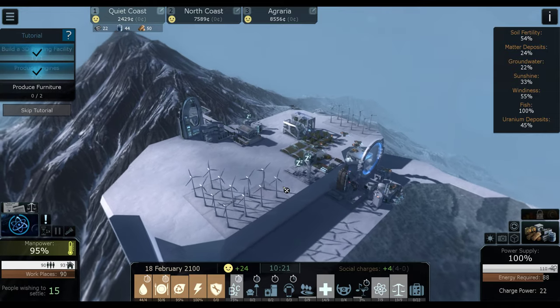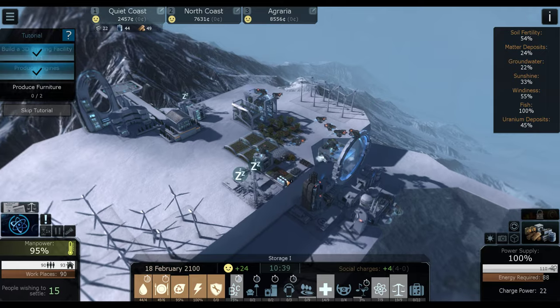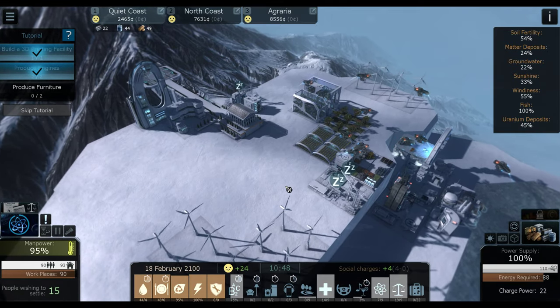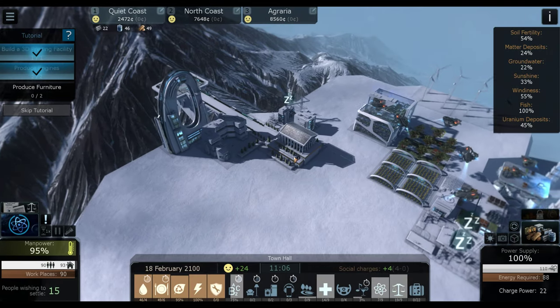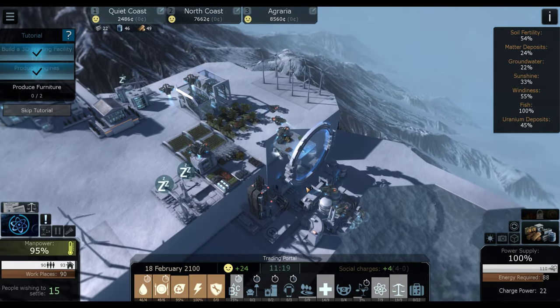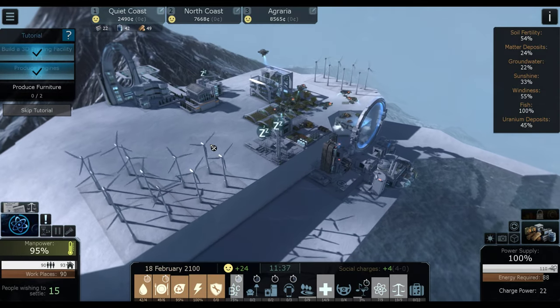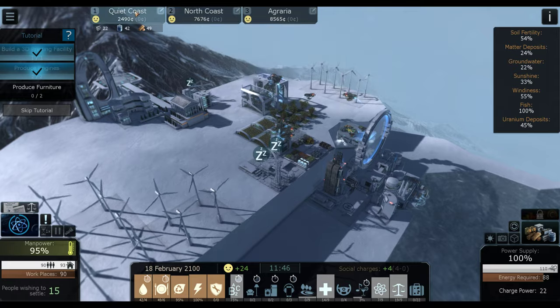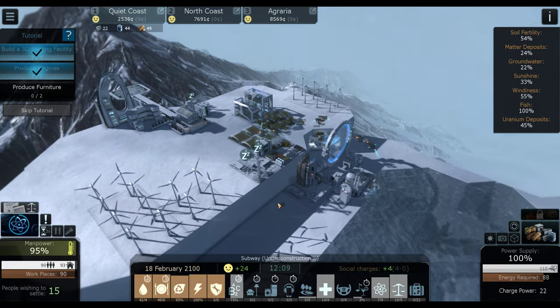Off-screen, I've done a little bit here, just kind of wasting time. I went ahead and got this city self-sufficient, basically. Just your basic self-sufficiency: medical college, town hall, the trading portal right here, and a little more power to get it going. We've been making a little money, getting it set up, just kind of taking our time with that one.